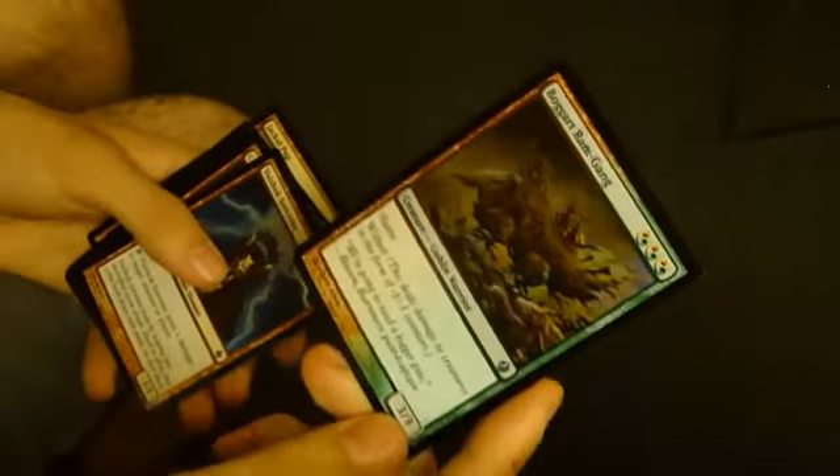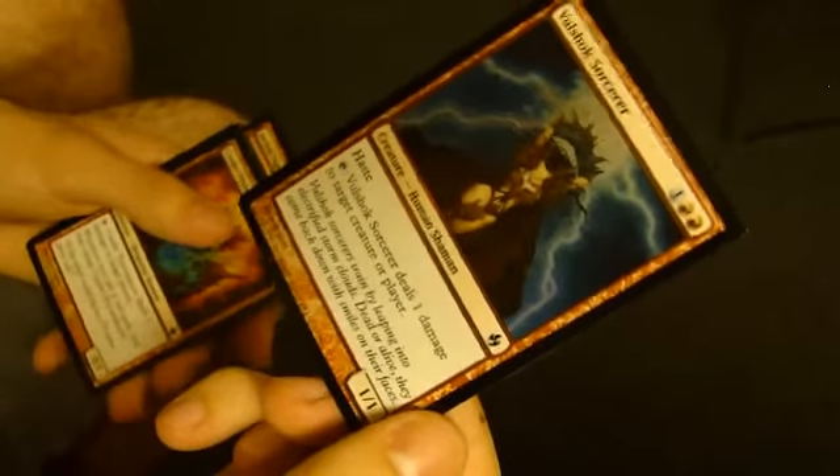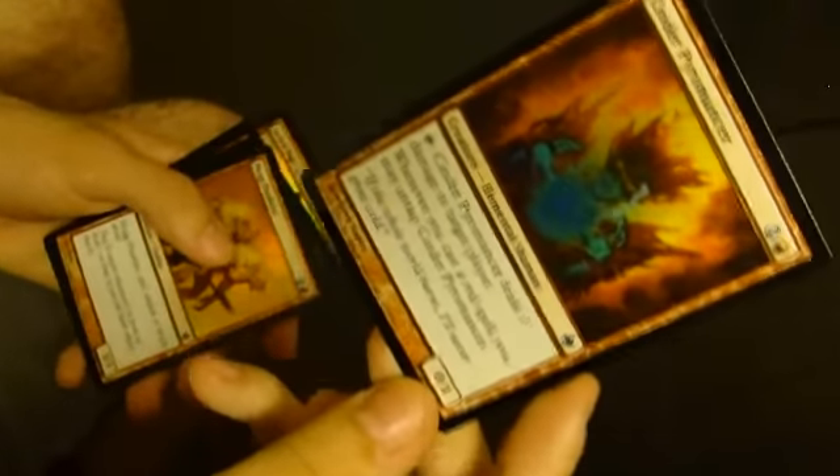Boros Reckoner. Ram-Gang — a 3/3 Haste Wither. Bloodshot Sorcerer — a 1/1 that taps to ping stuff and has haste. We've got a Cinder Pyromancer — a 3-mana 0/1 that pings stuff, but when you play a red spell you untap it.